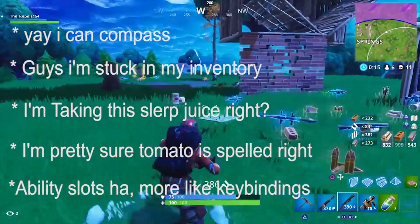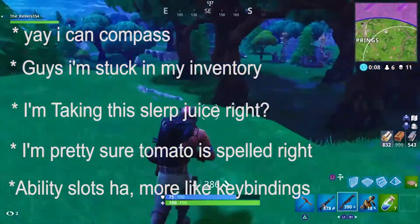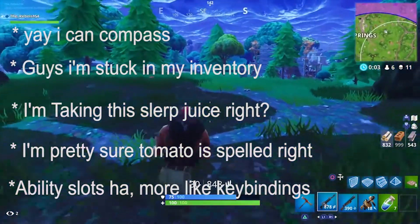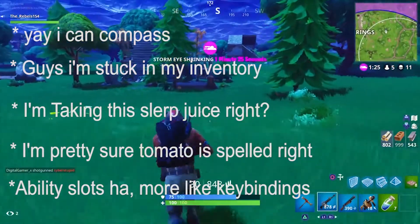For bug fixes: your compass now shows 360 correctly. Fixed the issue where you could get stuck with your inventory opening and closing it very quickly. Like, just who figured that out? Who was the idiot that was standing still opening and closing and opening and closing? That's just bad.